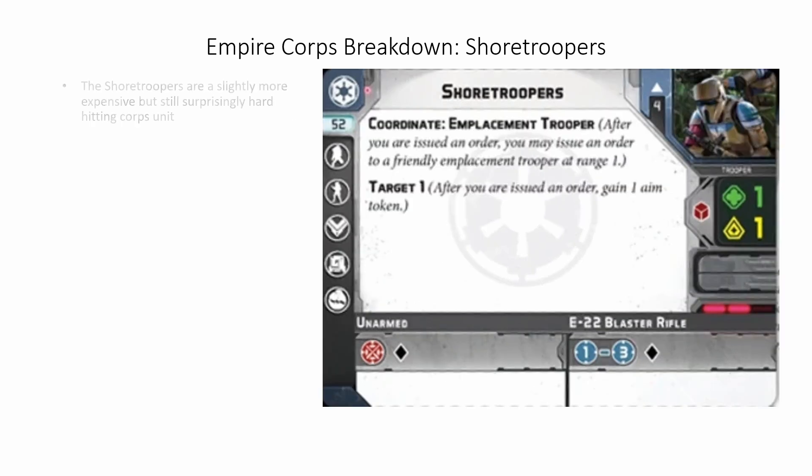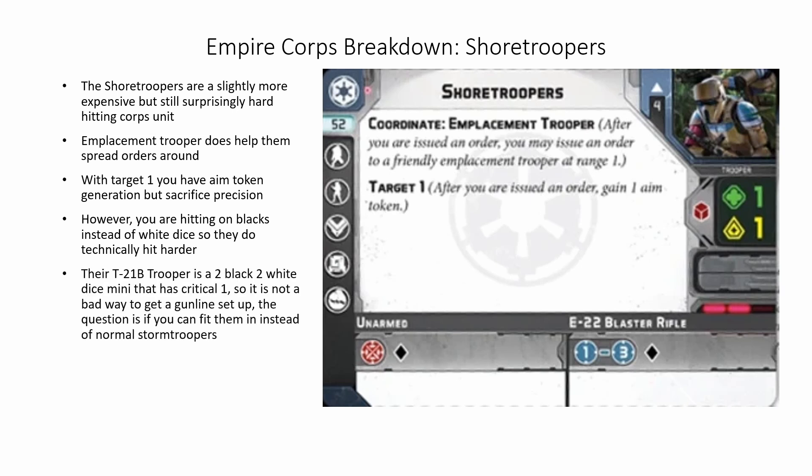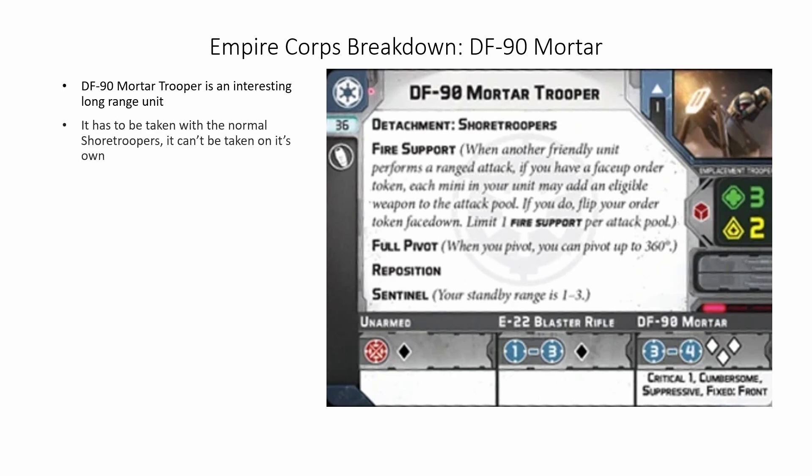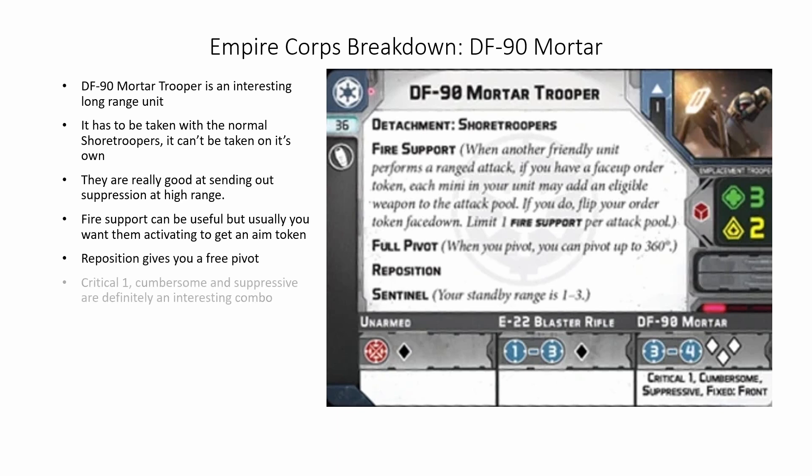The Shoretroopers are a slightly more expensive but still surprisingly hard-hitting corps unit. Emplacement Trooper does help them spread orders around to the mortars they can take with them. With Target 1 you have aim token generation but sacrifice precision. However, you are hitting on black dice instead of white, so they do technically hit harder. Their T21B is a two black, two white dice mini with Critical 1, so it is not a bad way to get a gunline set up. The DF-90 Mortar is an interesting long-range unit that has to be taken with normal shore troopers. They are really good at sending out suppression at high range. Fire support can be useful, but usually you want them activating to get an aim token. Reposition gives you a free pivot, and Critical 1, Cumbersome, and Suppressive are definitely an interesting combo for a range 4 mortar.